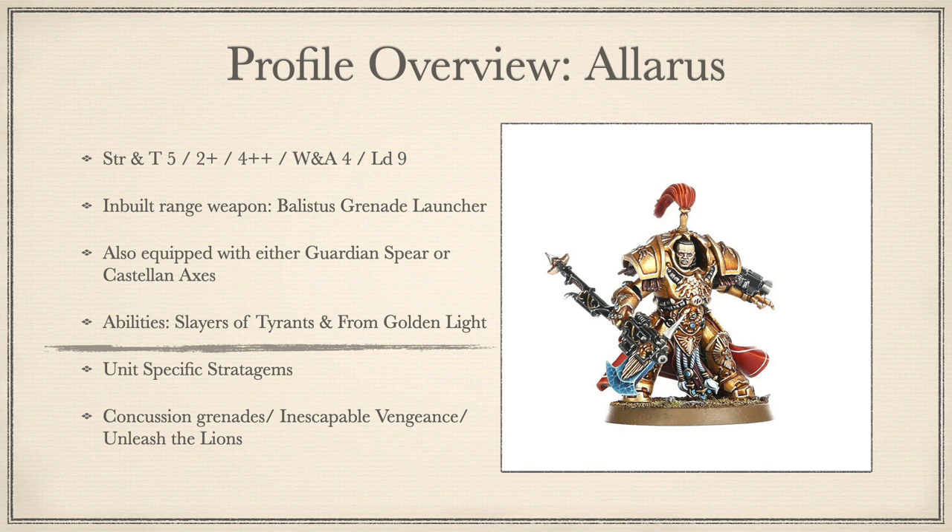To conclude the Allarus overview — unit-specific stratagems. They have 3. Starting with Concussion Grenades, which gives their Ballistus Grenade Launcher AP 0, but if infantry units are hit by it they are stunned till the end of turn, giving them minus 1 to hit in close combat and preventing overwatch — great for survivability. Next, Inescapable Vengeance, which allows them to target enemy characters even if they are not the closest unit — great for sniping buff characters. And finally, Unleash the Lions — their signature stratagem — which allows you at the beginning of your movement phase to split your Allarus into one-man squads, giving you a lot of tactical flexibility, forcing your opponents to split their fire and overkill one-man units while helping you spread out, take objectives, and generally cause chaos.